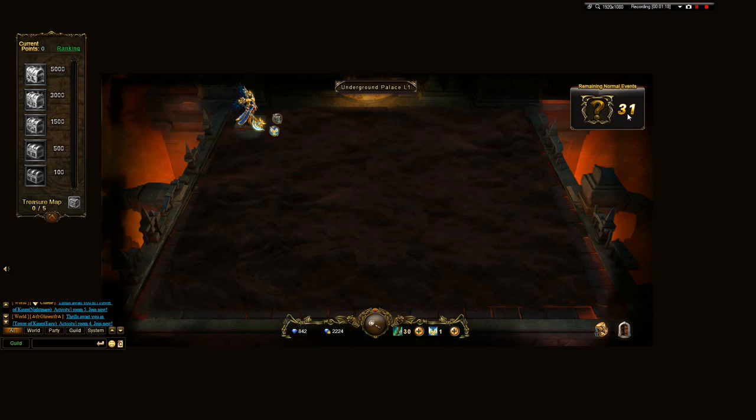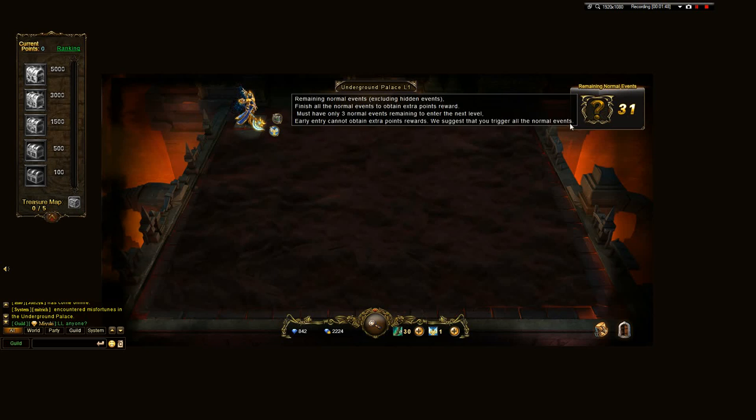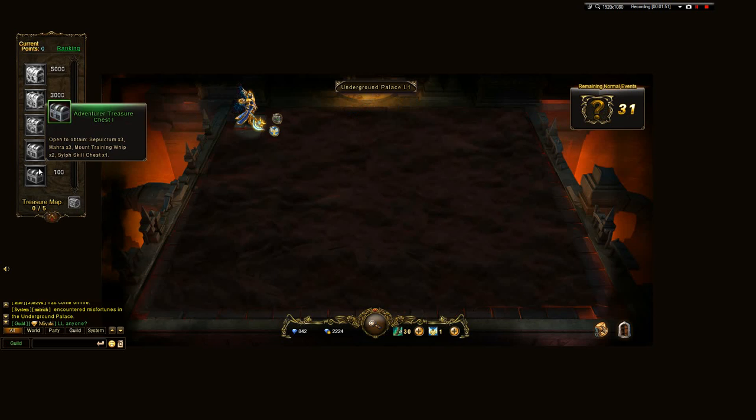We've got 31 events. These are icons on the board — I've seen this kind of feature in another game, it's not unique. You have a board with different events happening on different squares. Some events are hidden, meaning even if you think there's nothing on the next box, there could still be something.